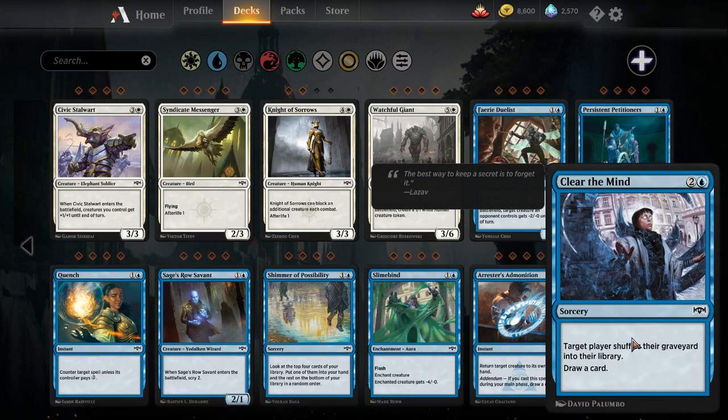Clear the Mind — three mana sorcery. Target player shuffles their graveyard into their library, draw a card. This is the best way to interact with a graveyard currently in Standard Pauper. It will break up the Soul Salvage loop that a lot of graveyard decks are relying on, and it turns off Soul Salvage, Salvager of Secrets, and Gitu Chronicler. However, you are also going to be shuffling back all their removal. It might be a reasonable way to attack graveyard synergy decks. Alternatively, you could play this in your control deck, though I don't think it's better than Devious Cover-Up, which allows you to shuffle four cards in and kind of locks up the endgame for control decks.